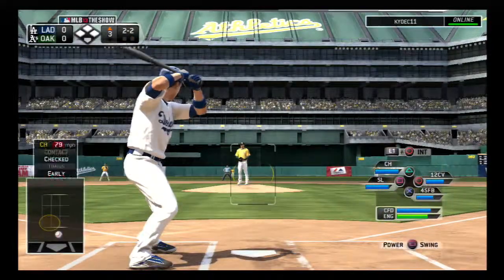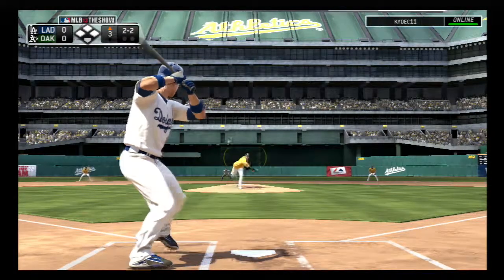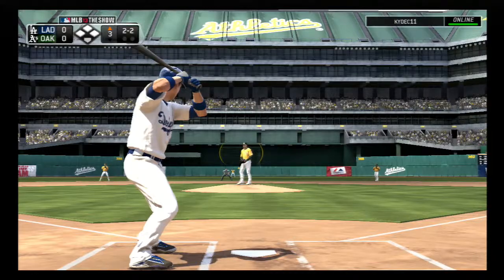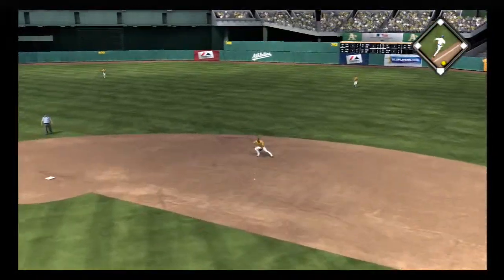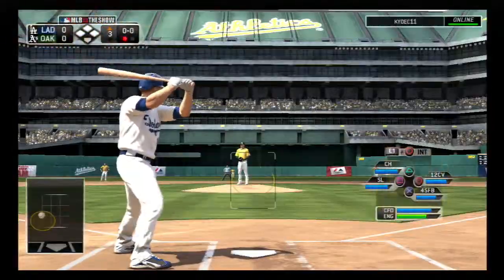Check swing — no swing says the home plate umpire, ball two. He gets a piece here as the ball is fouled away. Another 2-2 offering — the ball runs in on him and it's flared out towards second. Throw to first in time, and the leadoff man is gone to start the third.